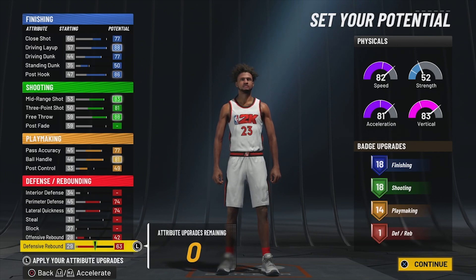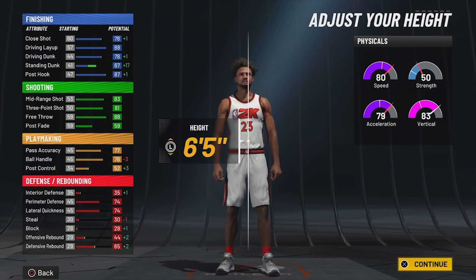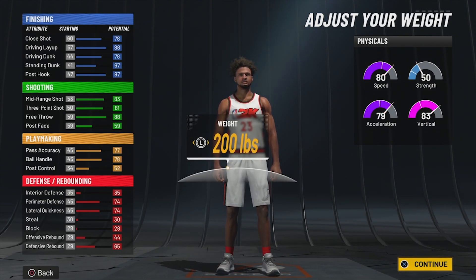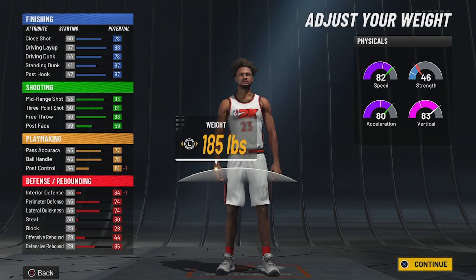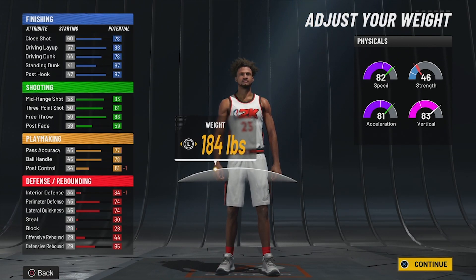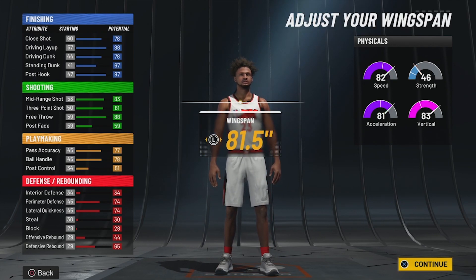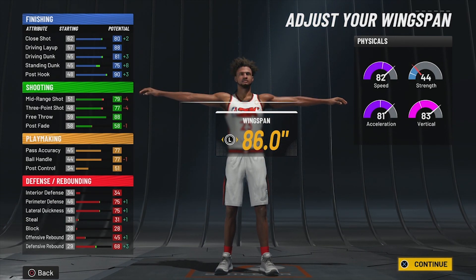For body shape we're going defined, height is six foot five, and weight we're going to put at 184. If you go up one pound you start losing acceleration, so we're keeping it at 184 to max out acceleration. Wingspan is going to be maxed out at 86 inches. Look at the stats on this build.